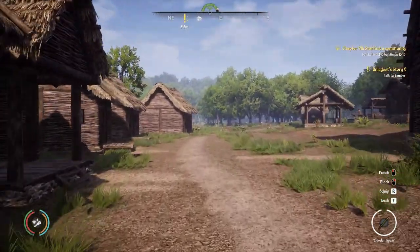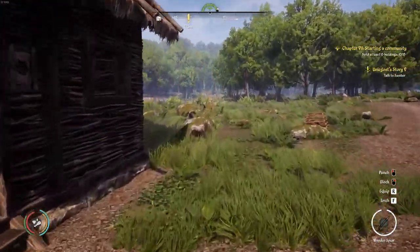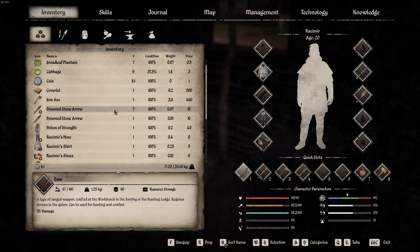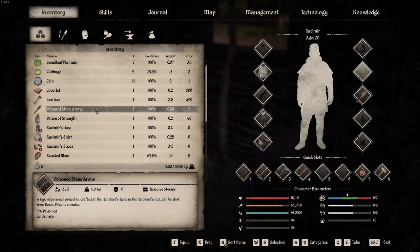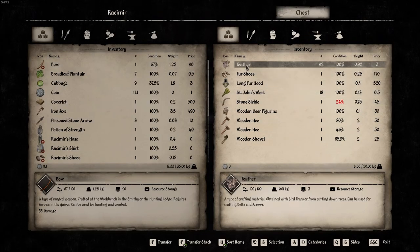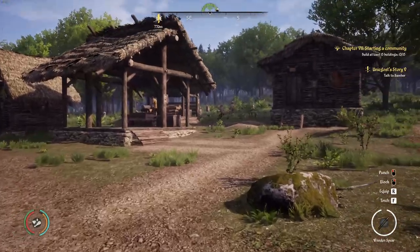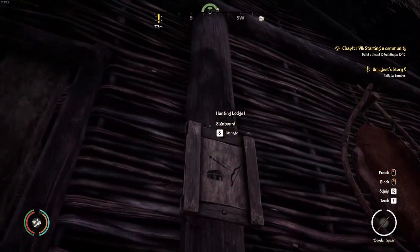Let's go over here and craft some arrows. I know I need feathers, and I've been saving my feathers. I have poison arrows, but I don't want to use those for our hunt today — I've got eight poisoned arrows. But I want to craft some regular arrows. I've got 92 feathers in here. Let's take 30. We'll craft those in our Hunting Lodge over here.